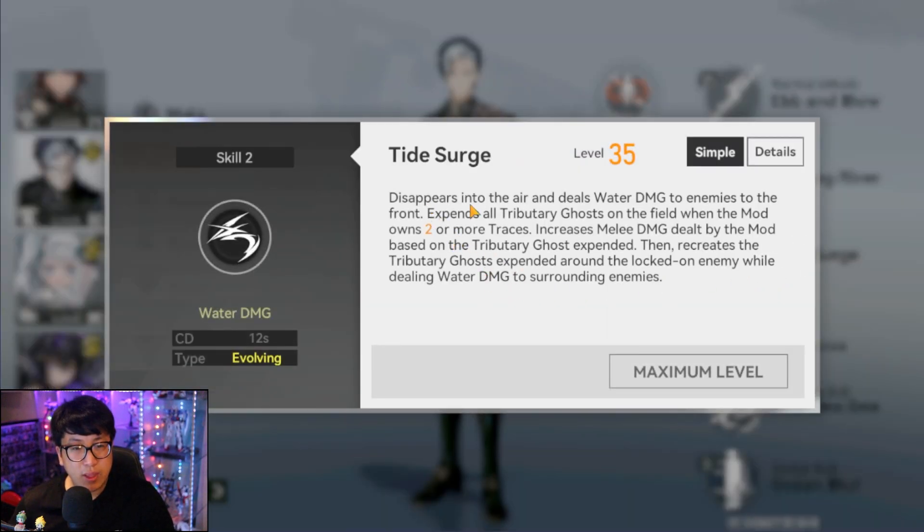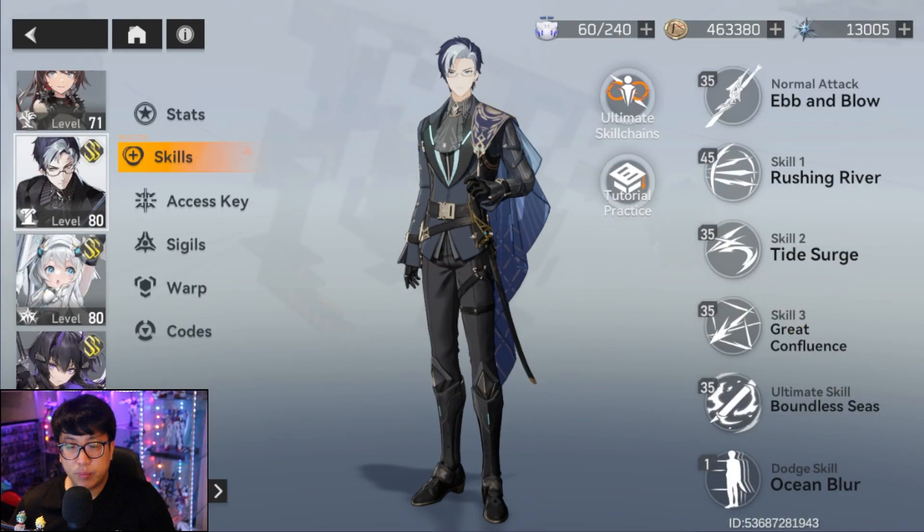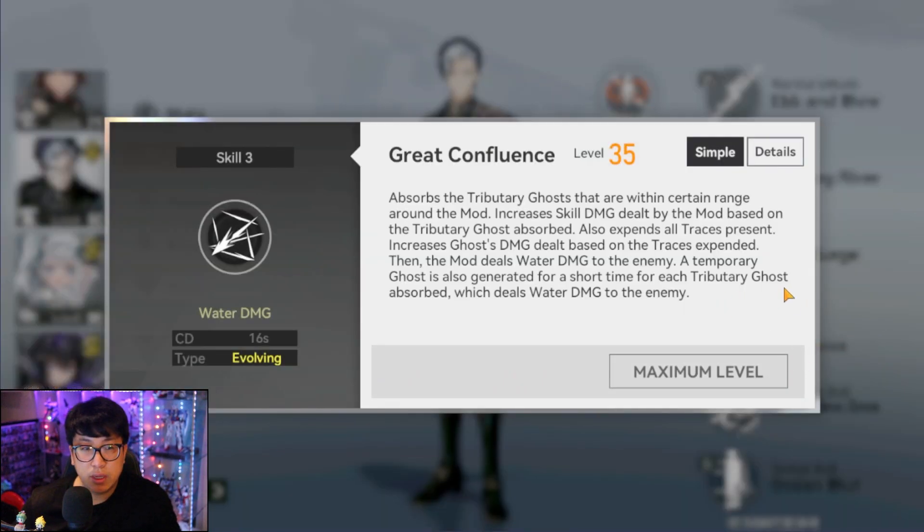Skill two is Tide Search. Oceanus disappears into the air, deals water damage to enemies in front, and expends all clones on the field. You want to have at least two or more clones, because when the mod owns two or more, it increases melee damage dealt based on the clones used, then recreates those clones around the locked enemy while dealing water damage to surroundings. When you vanish you cannot be targeted. You get a six percent damage increase per clone absorbed lasting eight seconds, and it generates the same number of clones you used around the enemy.